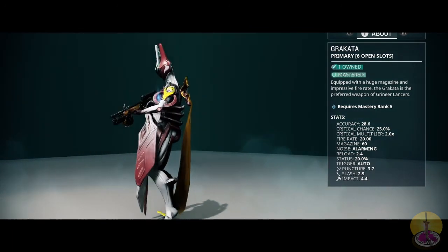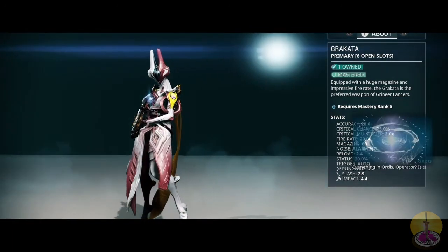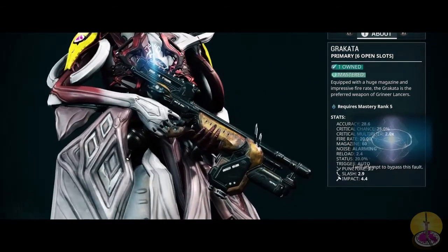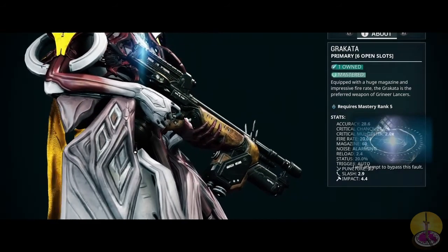Now, as much as people like to make fun of the weapon, I think the meme's kind of dead now. Anyway, moving on from that, the Krakata is a very early access weapon for most low ranks, as you can get it at Master Rank 5.